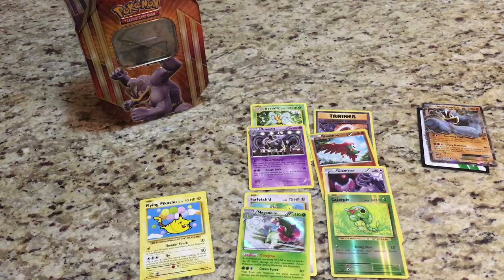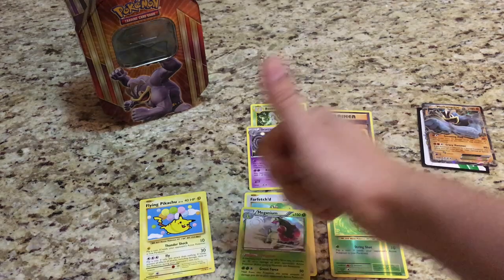Outside of the reverse, the holo rare Magneton, the Bayleef, and Chikorita, all in one pack — I didn't do that well this week, but that's okay. We've always got Mystery Monday and next Thursday to see what we can get. Anyway guys, that's all I have for today. Remember to like this video and subscribe to my channel. This is Starter Pokemon and I'll see you next time!